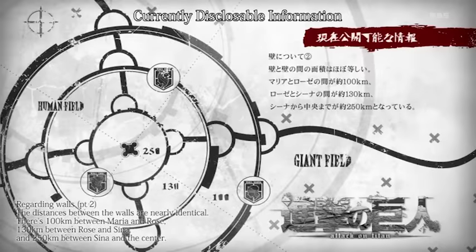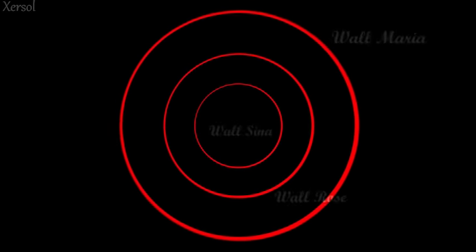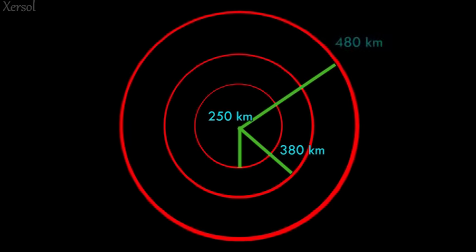We'll find out how many Titans are in the rumbling by finding the perimeter of all the walls of Paradise. Luckily, in the first episode, we already have the information to determine the perimeter of all three walls. We know that between Wall Maria and Rose is 100 kilometers, there's a distance of 130 kilometers between Wall Rose and Sina, and then 250 kilometers to the center of Wall Sina. This gives us three circles corresponding to the three walls. Thus, Wall Sina has a radius of 250 kilometers, while Rose has a radius of 380 kilometers, and Wall Maria has a radius of 480 kilometers.